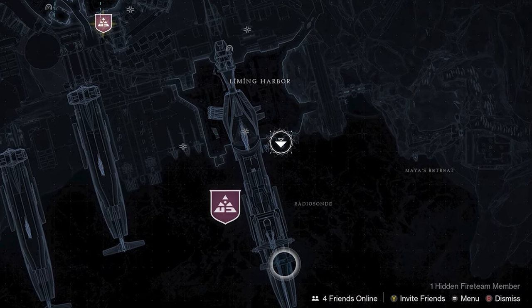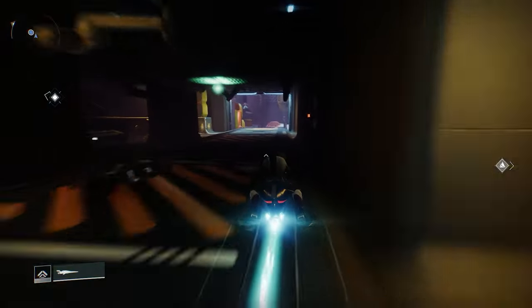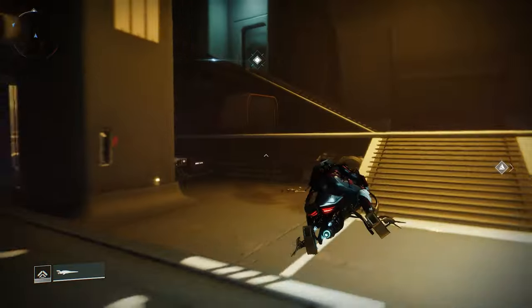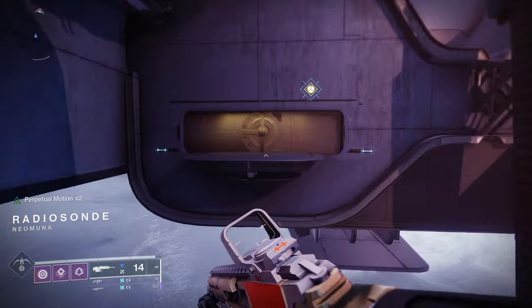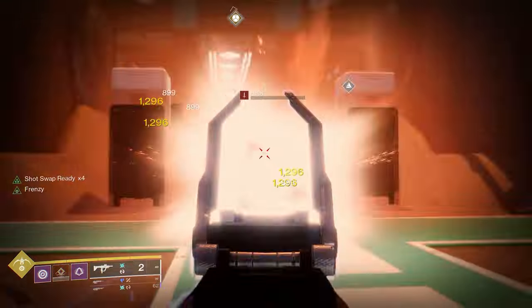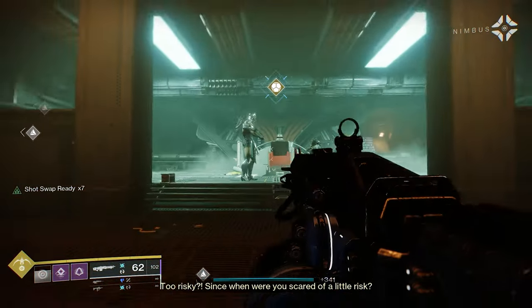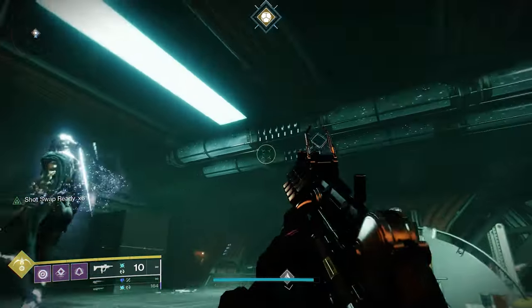Now you need to rendezvous with Nimbus and Osiris at Radio Sunday. Follow quest markers inside a building which you should be familiar with from a few of the missions during the story campaign. Fight your way through the building, and you'll eventually reach Osiris, who will be arguing with a very whiny Nimbus.